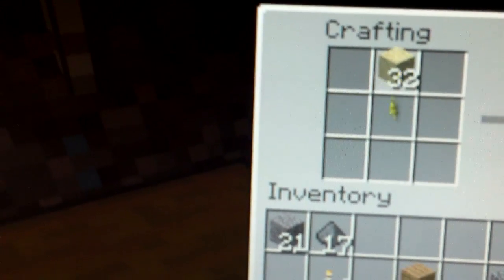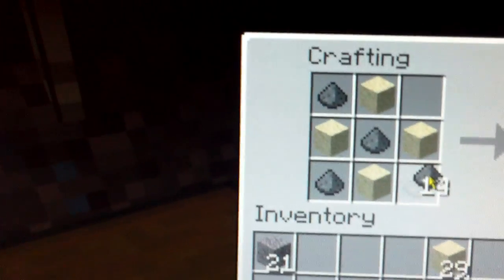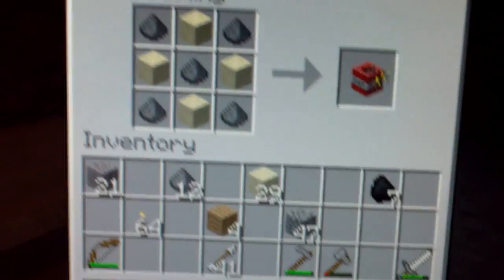What you need here is at least four blocks of sand, and five pieces of gunpowder will make you one piece of TNT. Since I got a lot of gunpowder and stuff, I'll make some.